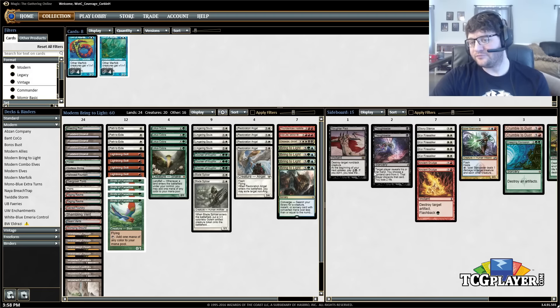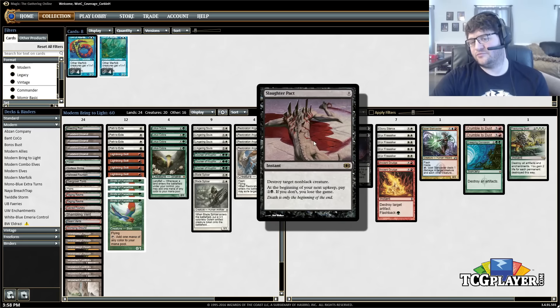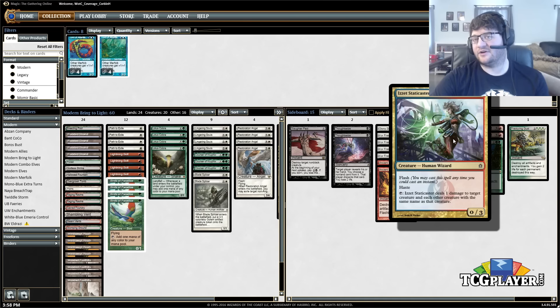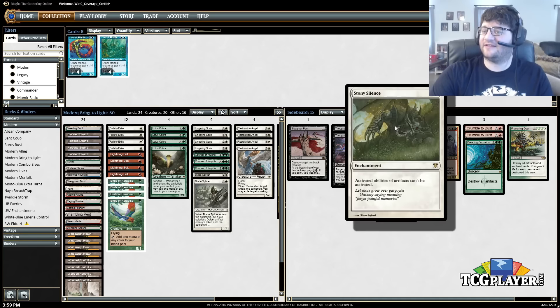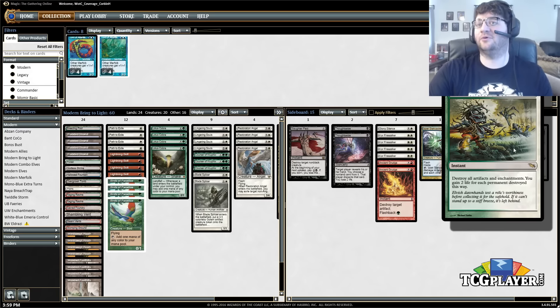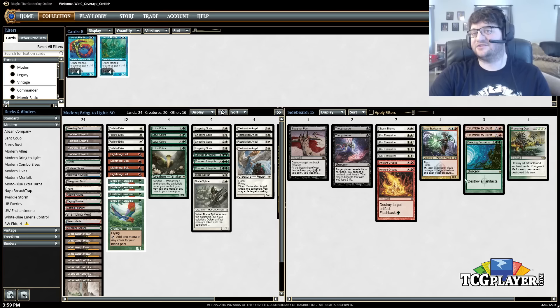Moving to the sideboard: Thoughtseize for combo decks, Slaughter Pact as removal when needed, Stony Silence, Ancient Grudge, Fracturing Gust, and Creeping Corrosion for Affinity and Thopter decks. Magus of the Moon is very good against Affinity and mana-dork decks, Crumble to Dust for Tron, and Kor Firewalker for Burn. With five colors you get the best options. Almost all of these — except Stony Silence — can be fetched with Bring to Light, so Fracturing Gust with Bring to Light is great. You may only have one copy, but with Bring to Light you essentially have five copies in your deck. Let's go ahead and start some matches.